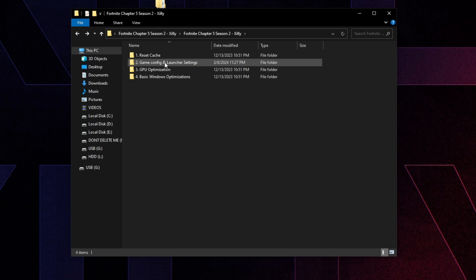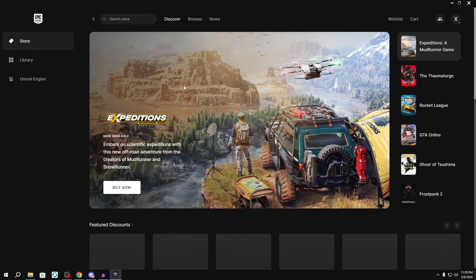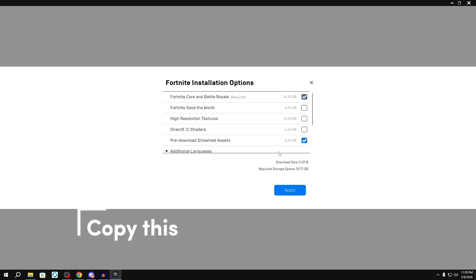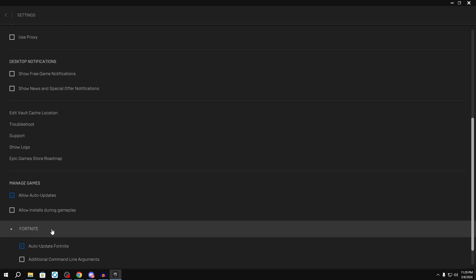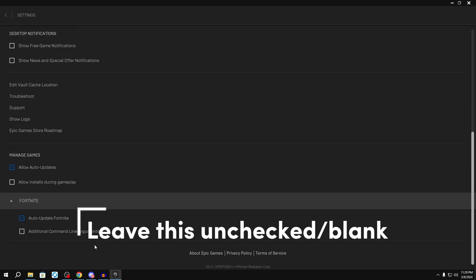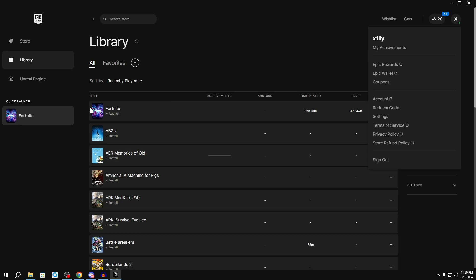Now go back to the Fortnite pack folder for the season, go to the game config, and launch your settings. Double click on the Epic Games Launcher shortcut, go to Library, click the three dots next to Fortnite, click Options, and basically copy what I have selected — uncheck everything and keep 'Pre-download stream assets' checked, then press Apply. Then click your profile on the top right, go to Settings, uncheck 'Minimize to system tray' and 'Run on computer starts', scroll down and uncheck desktop notifications. Then go to Fortnite, click on additional command line arguments, and make sure this is empty and unchecked — these do nothing, and developers have completely locked the game from any command line arguments.